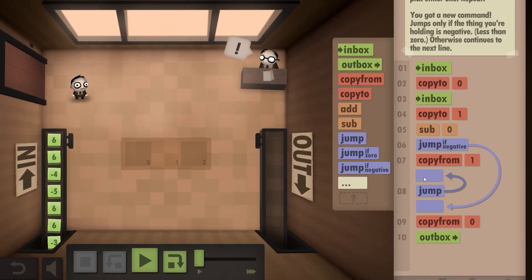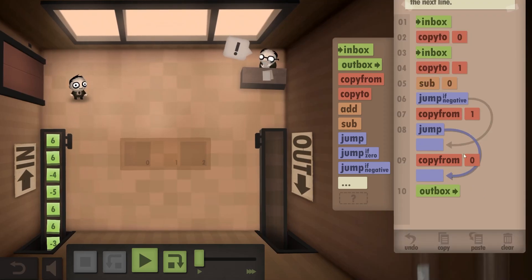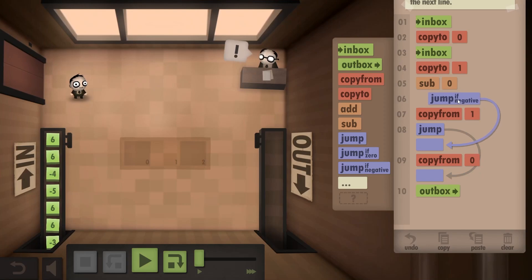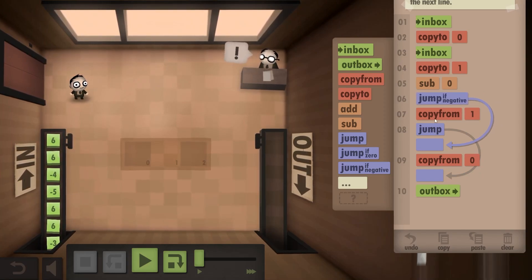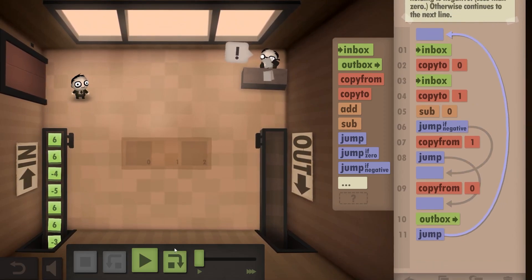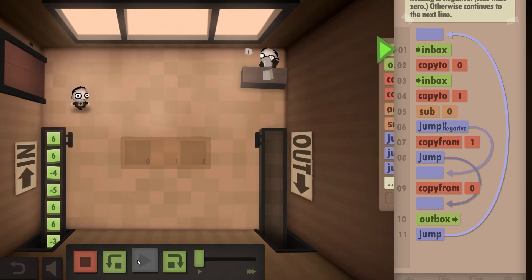I'd say let's put a jump there. So, if it was negative, take from zero, otherwise from one, and every time outbox the result. If it's zero, we simply don't jump here, so copy from either one. And then we need another jump to repeat all this. It could be confusing, but let's see how it works and if it works.